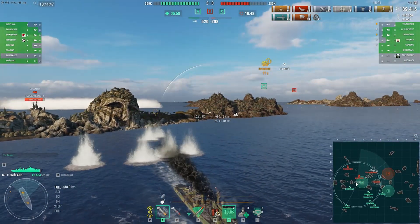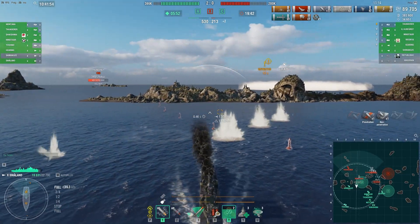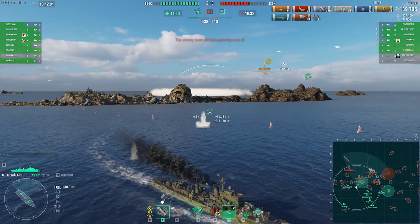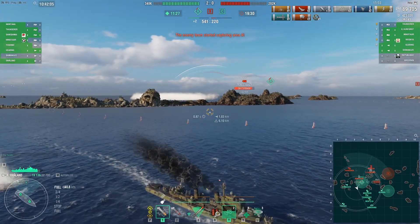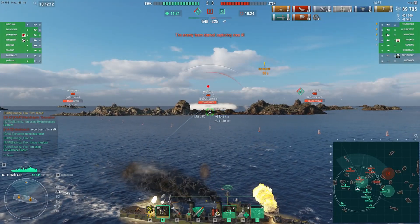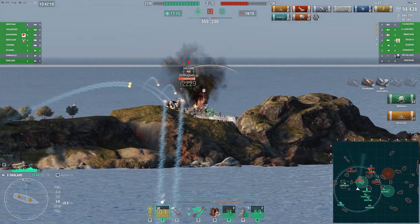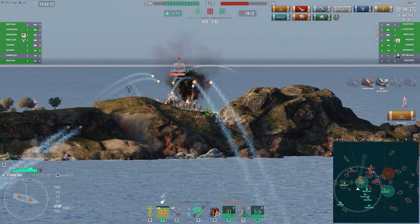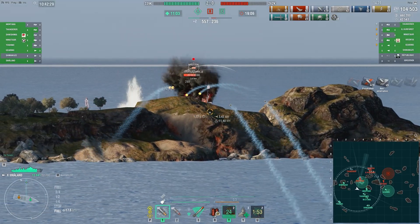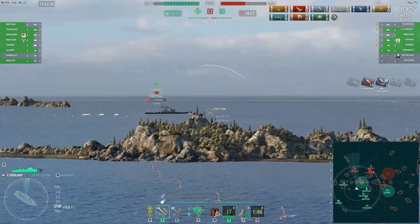Just going to fall back here — there is some secondary fire coming in from the Großer Kurfürst. Able to drop detection, if only momentarily. The Moskva is still there, bunkered in behind that island. One of the main differences is the ability of the Smaland to use radar, and he's able to lay down some really withering fire on this enemy Mino. The amount of sheer pen damage on that Mino in literally a couple of seconds — really quite incredible.